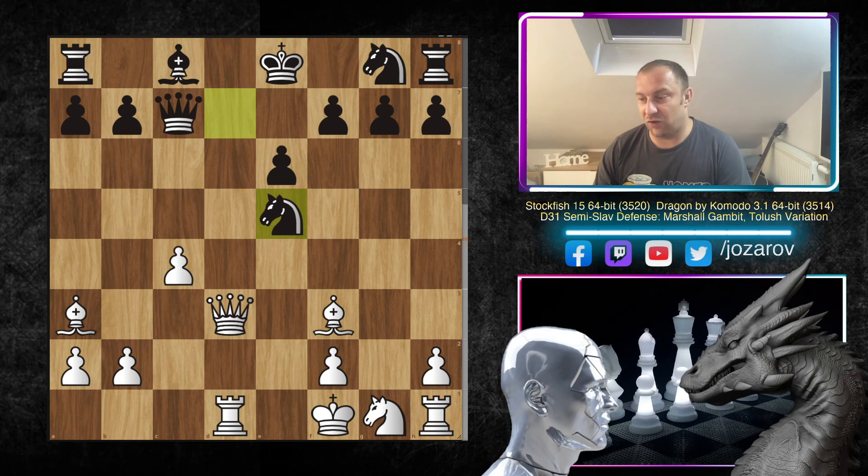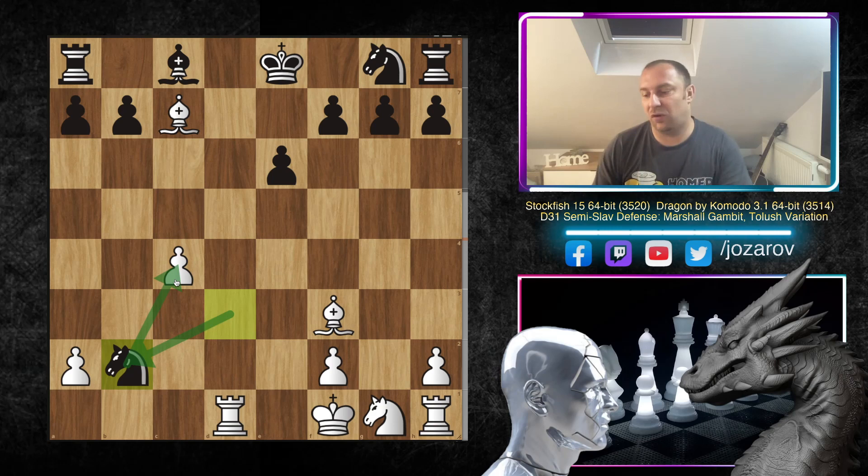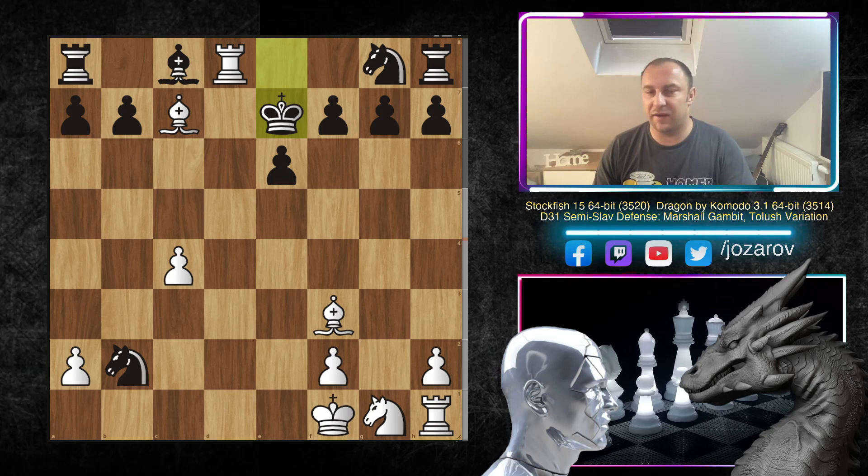Knight to e5 was played by Dragon, and now Stockfish strikes back beautifully with bishop to d6. After knight×d3, bishop×c7, and knight to c5 played by Dragon — I was curious about knight×b2 instead, since the pawn on c4 was also hanging. But look at what happens: rook to d8, king to e7, and black gets completely paralyzed by the piece activity. You just play knight to e2 and sacrifice another pawn.